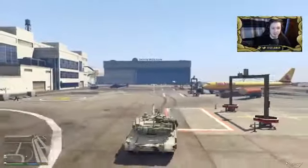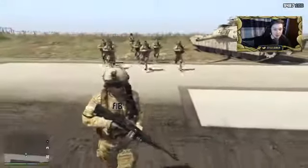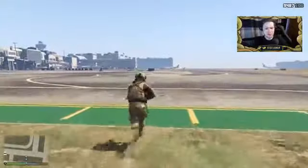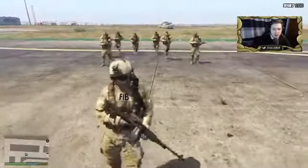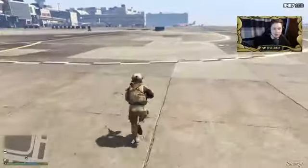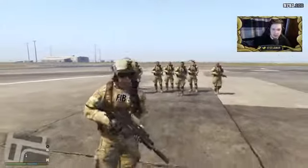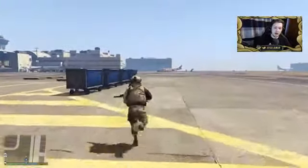Alright boys, here's my squad — we're gonna try to roll up on foot. I left the Abrams there. I don't know how well this is gonna go. I think the guys are already aggro to me. So we've got a squad — one, two, three, four, five, six, seven, eight. Eight is the maximum here. I gave myself 2500 HP and the bodyguards have 2000 HP.